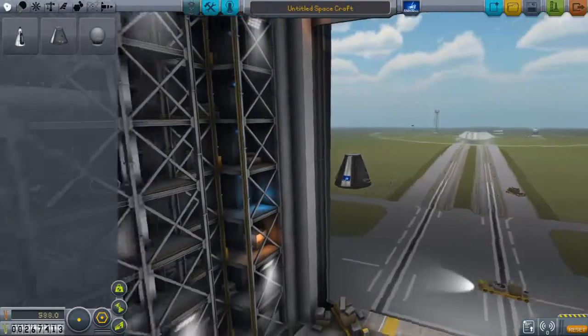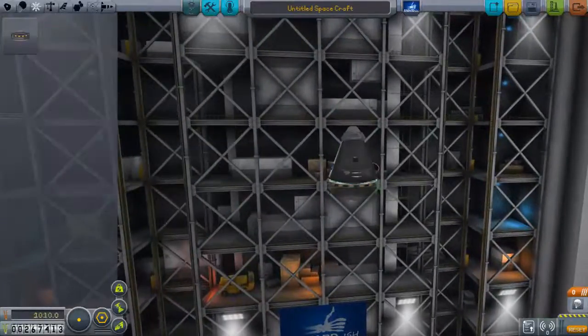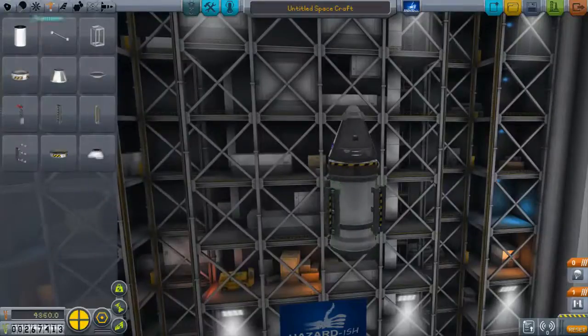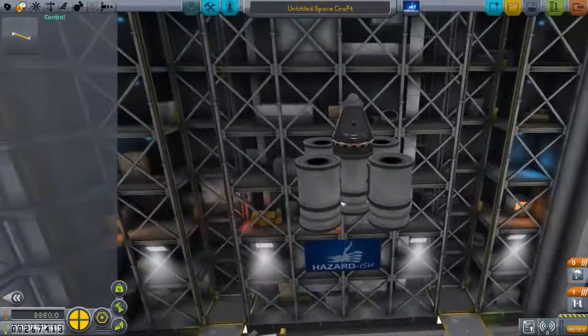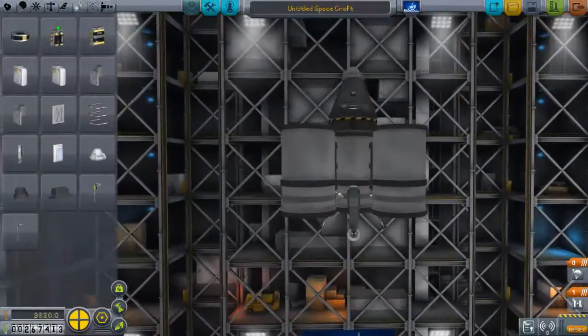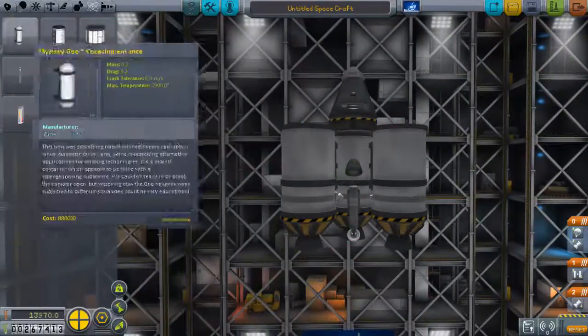Let's focus on building the first inter-planetary rocket. I'm going to be using an asparagus staging system like I talked about in my last video. I did use it briefly for the final stage of the rocket, but asparagus is going to be much more prominent in this mission.